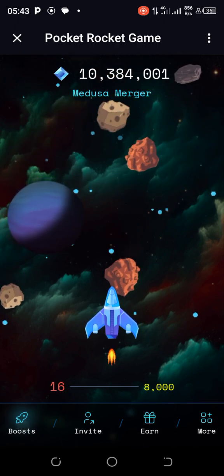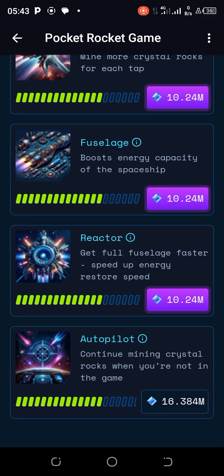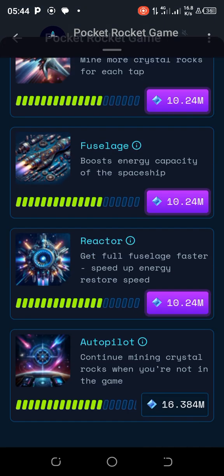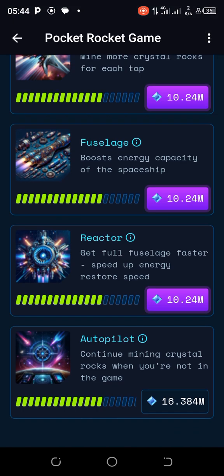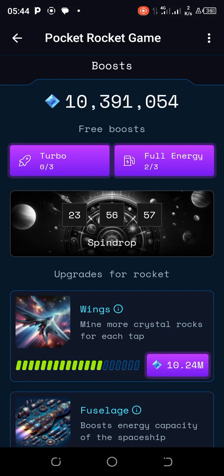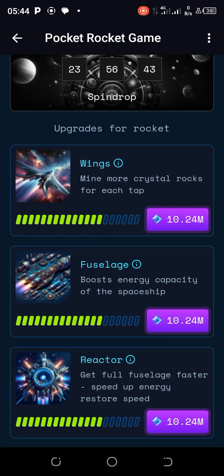Wings is now ready — in fact three of them are ready. I'm going to choose which to upgrade first: get full energy faster and speed up energy restore speed, boost energy capacity of the spaceship from 8,000 up by adding 500 points, or win more crystal rocks for each tap — current level is plus 15, and spending coins moves it to plus 16.